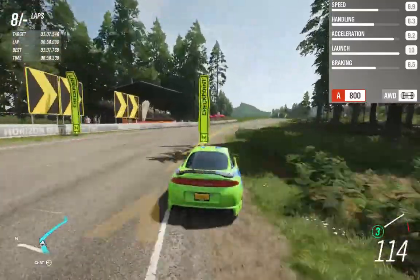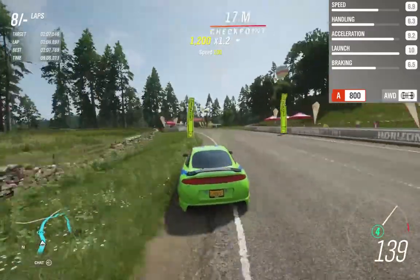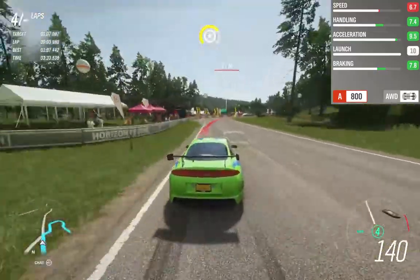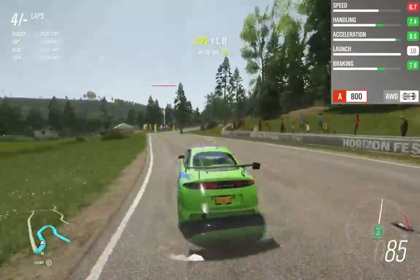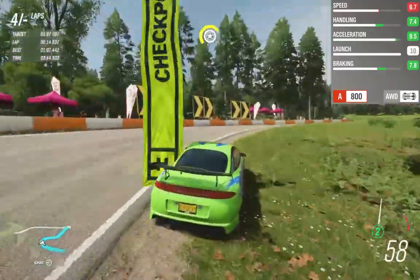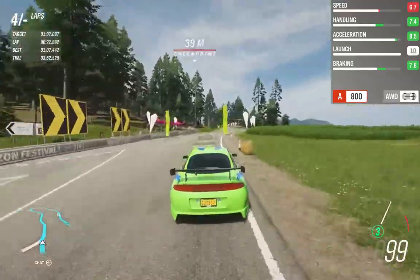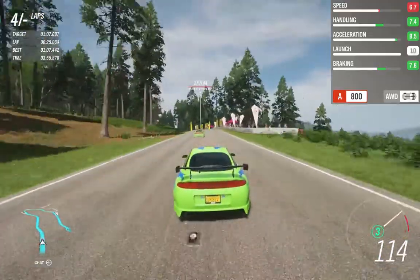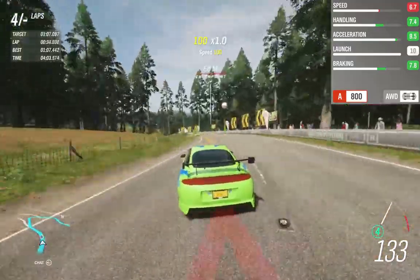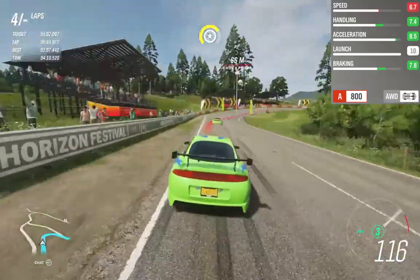I've done eight laps for this first one because I was warming up on the track. This next tune is pretty much proof that you don't really want to go for any of the other stats, because this car looks way better — it's got way more handling and only slightly less speed and way more braking. But as you can see, I'm really slow on the straights compared to my previous time. It's only a tiny bit less speed on the stat but the reason I'm slow is because I've got way more handling.